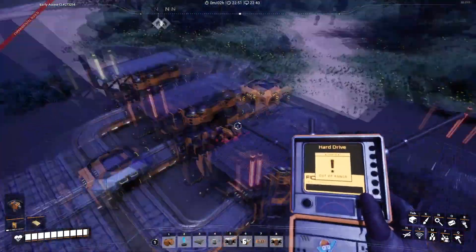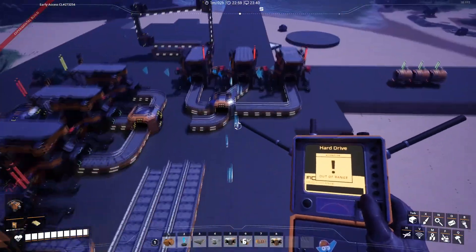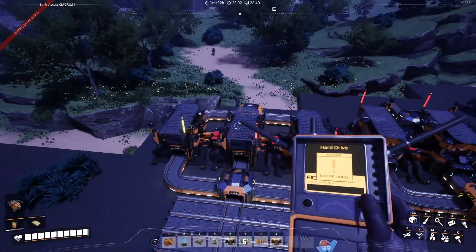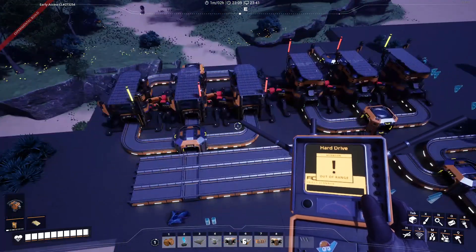That is how you copy and paste buildings in Satisfactory. You cannot do it legitimately — you have to have a mod, or you could just build blueprints, so I guess you kind of can. That is how you copy and paste buildings in Satisfactory. Thank you for watching, and have a good day.